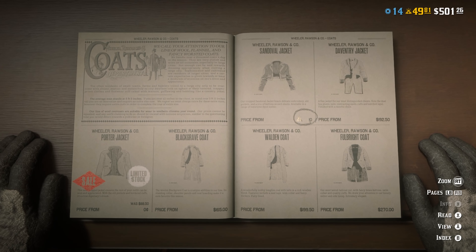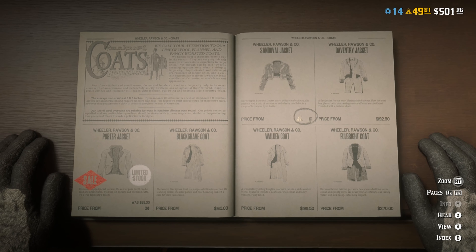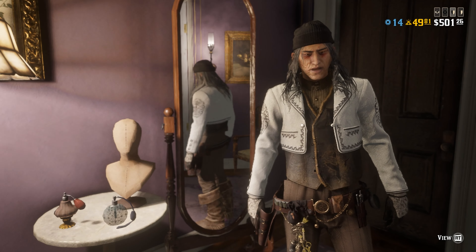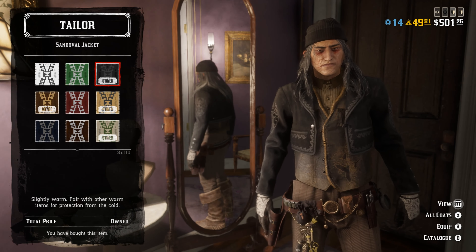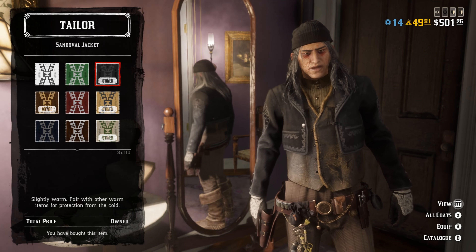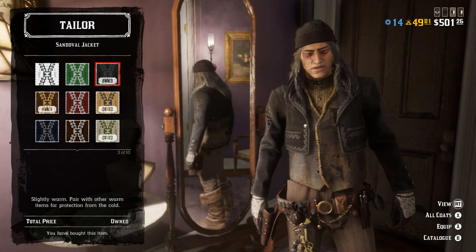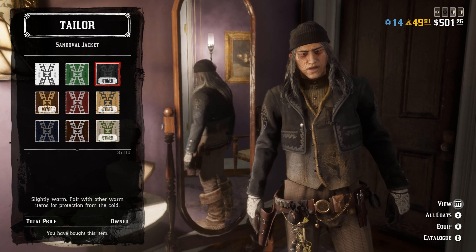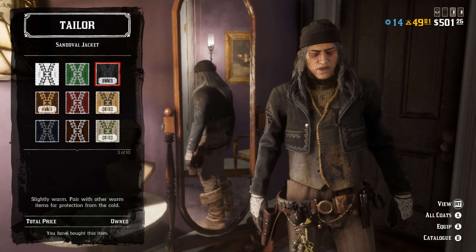This jacket costs 10 gold, so if you don't have 10 gold you can grind out the bounty hunters role or the naturalist role — whichever you choose. Come back and buy the black variant of the Sand Oval jacket. You can also mix and match and pick any other color you choose, but for this specific video we're going to choose the black variant.